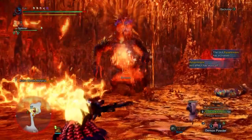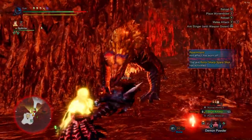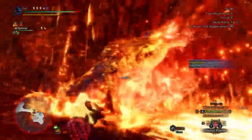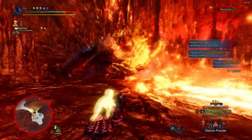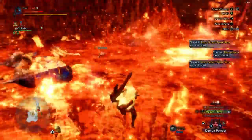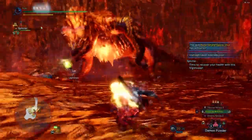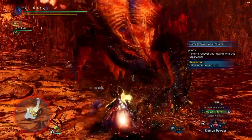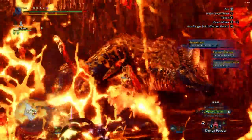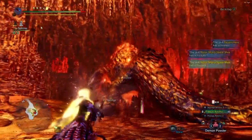If you don't have the Safi'jiiva sticky light bow gun, you can use the Deviljho one with rapid fire sticky — it does pretty good damage. There's also the Rajang sticky bow gun, which is really good for sticky ammo level 3. If you use the Deviljho one, I'd use rapid fire sticky level 2 — that one shoots three level 2 stickies per shot, which is pretty nice.